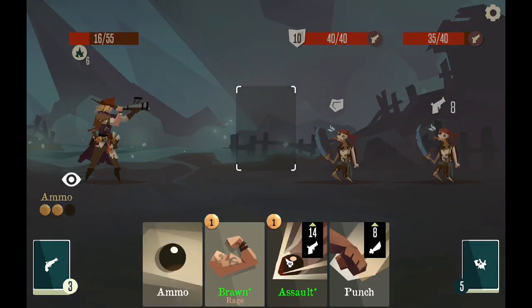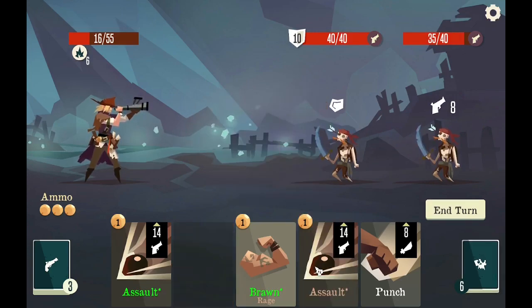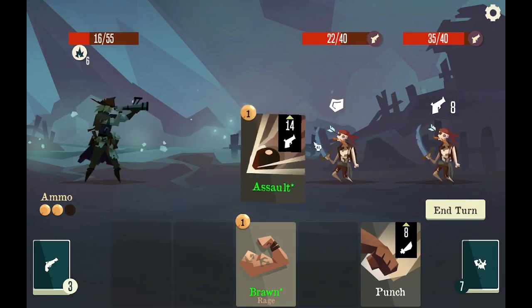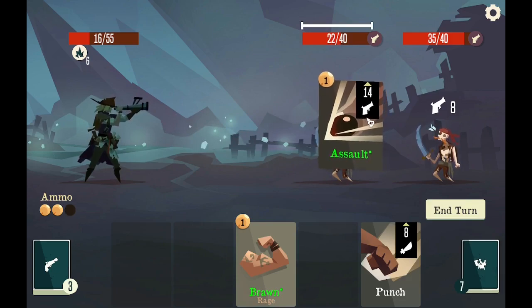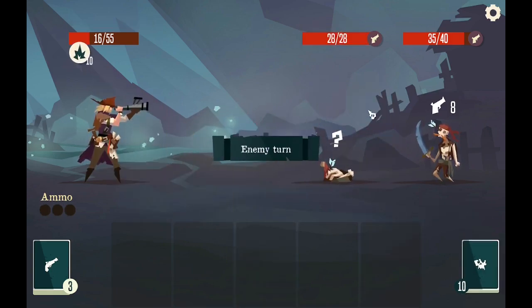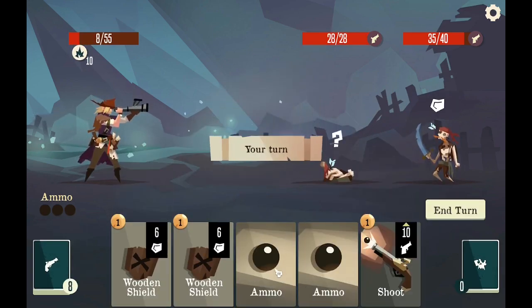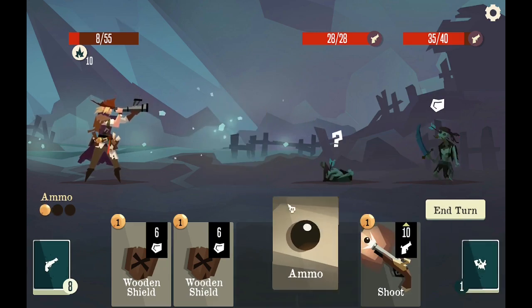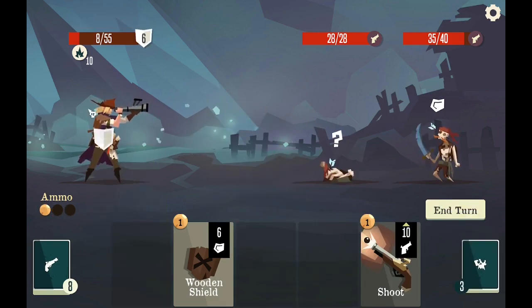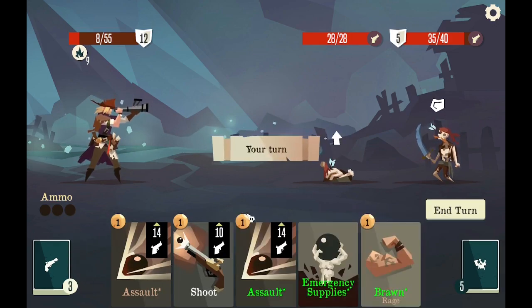Let me get assault back — two assaults should do the job. Assault you. Will this do enough? Just enough. Let's hope I get an assault again — I did not. I definitely need some shield, so instead of killing this I'm going to go for the shield. He's going to come back.